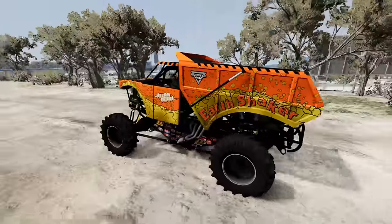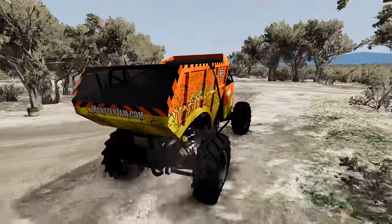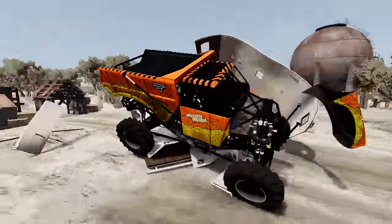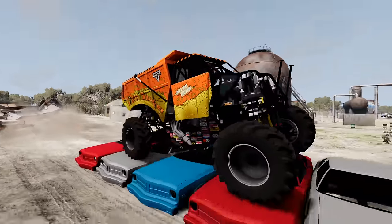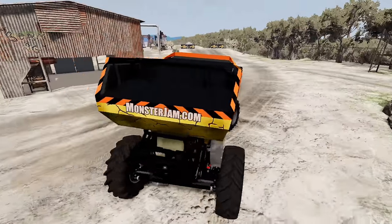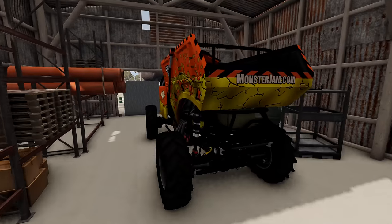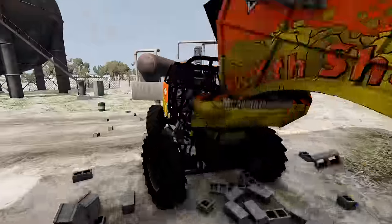Alright guys, we're going to be using the Nitro-Vion Earthshaker! We're approaching the ramp — we've got to get lined up! We've got to get some big-time air! We get a nice crush through those campers! Now let's go over the crush cars — we're putting together a very nice run here! Now we've got to smash through the Mega Block wall. Here we go! Yes! We're having a little bit of trouble but we make it out!